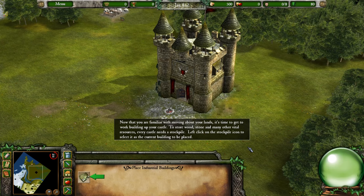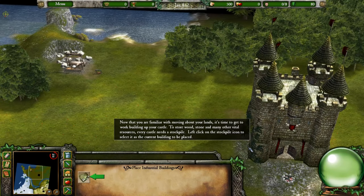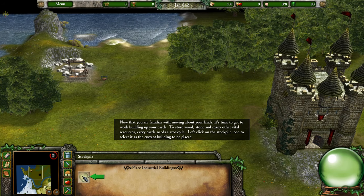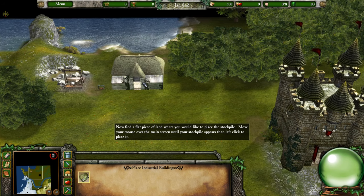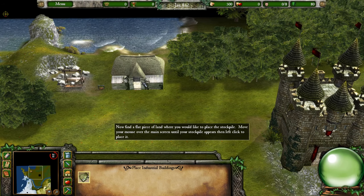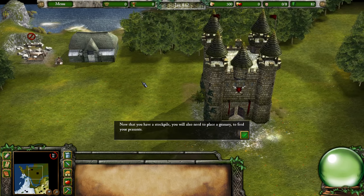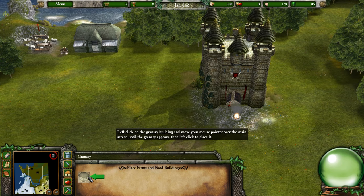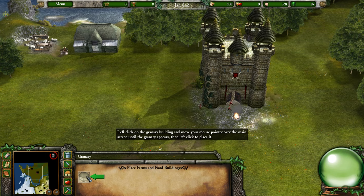Now that you are familiar with moving about your lands, it's time to build up your castle. To store wood, stone, and many other vital resources, every castle needs a stockpile. Left click on the stockpile icon to select it, find a flat piece of land, move your mouse over the main screen until your stockpile appears, then left click to place it. You will also need to place a granary to feed your peasants.